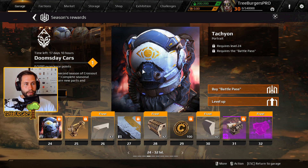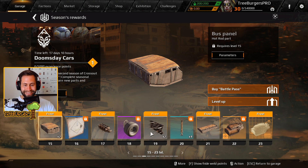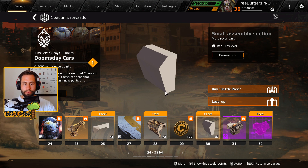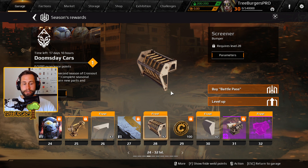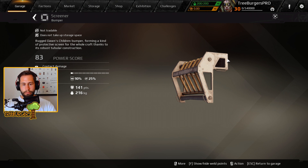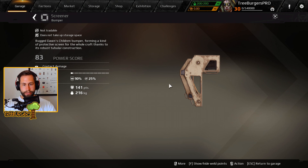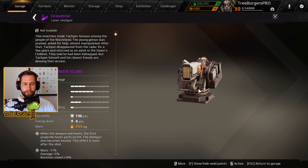Next is Tachyon, the second character. From level 25 onward, the theme shifts to Dawn's Children — so each 25 levels are probably categorized for each of the factions, which is super dope. The Screener is a new bomber that also looks very dope and might actually be good for melees with its nice shape.